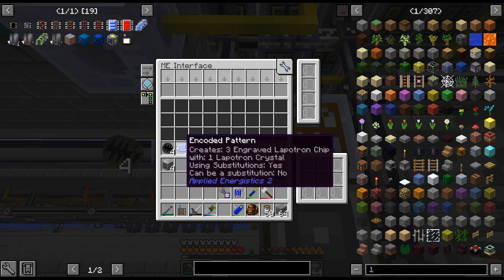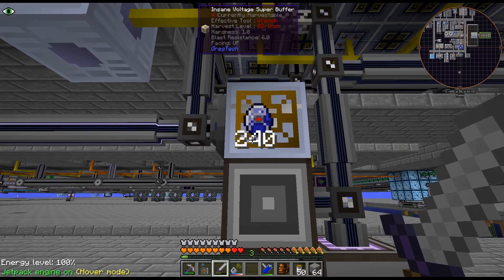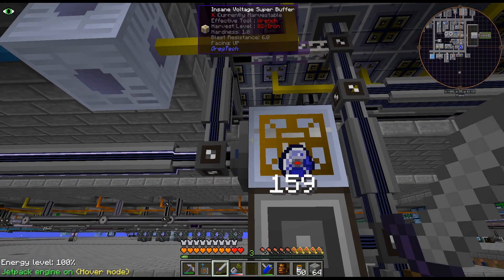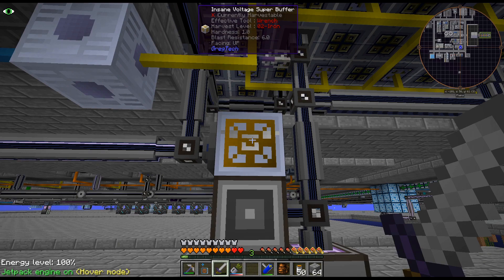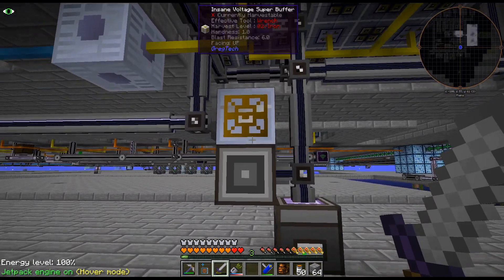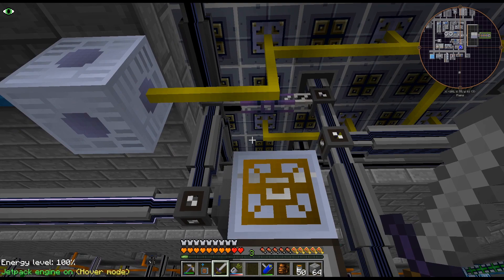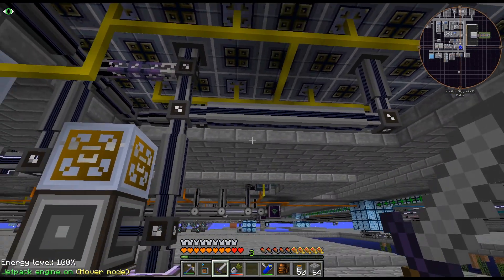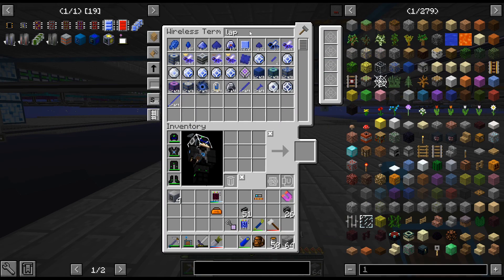This is the issue - the other ones aren't a problem because these all stack. It's the lapatron crystals that don't stack. I could maybe split this one off into a P2P tunnel with items and then push the items directly in or something like that. It just did 5000 chips and that was only about a minute, so it's not super annoying. If it becomes an issue I will deal with it, but I don't think it's that big of a problem.